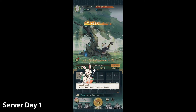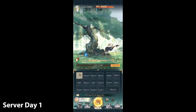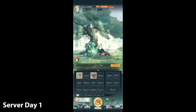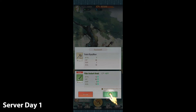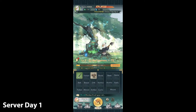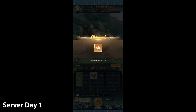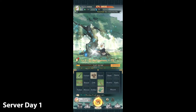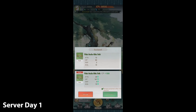At this point we have 47 peaches and we're just chopping. Once you see a CP increase — right here it's 677 — you just equip that armor. If it's a CP decrease you just don't equip it. And that's all you're going to do in the beginning, so we're just chopping right here.